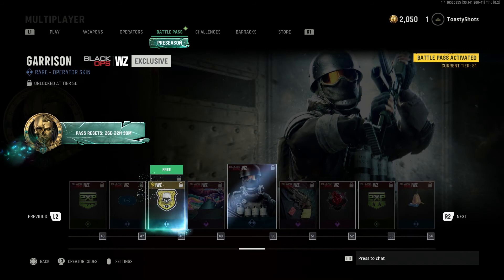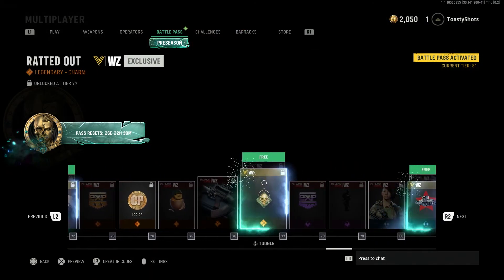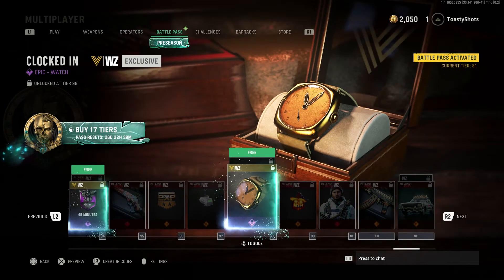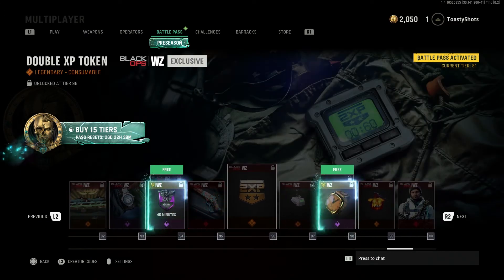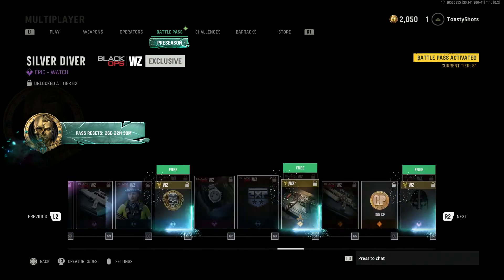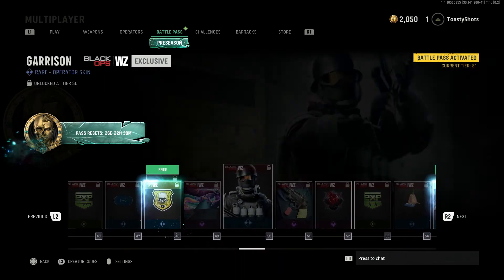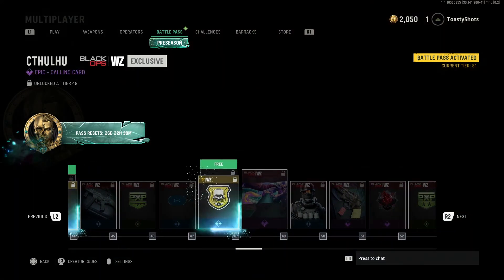I hate that everything's faded out. Why are they all darked out? Why is this one not darked out? It's just so hard to look at them. The only ones available are these. The last Battle Pass — do we have to wait? Battle Pass resets in 26 days. I'm assuming this is the Battle Pass that's available on Cold War. I mean, I'm like 50-some tiers in, but I never look at it.